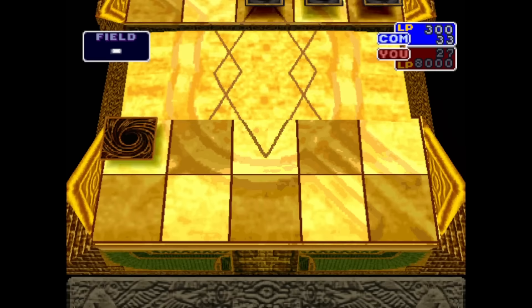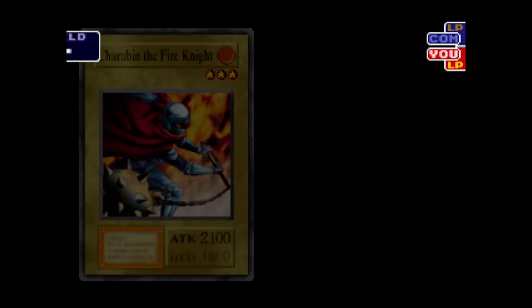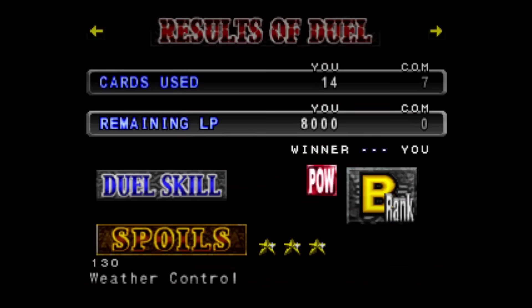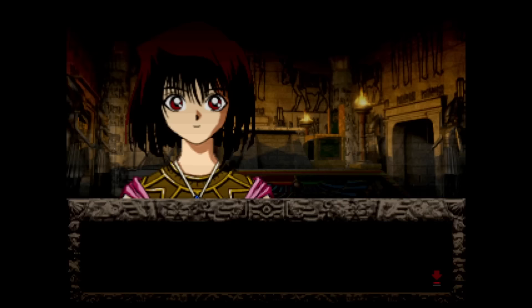Maybe the phallic flame viper has a point — I think we do need to set this place on fire, but we can't do it alone. I think we need to find some friends. But first things first, we need to throw Simon right back in the freezer where he belongs. Moseying on to the last few turns of the duel, Simon has nothing to defend against us.